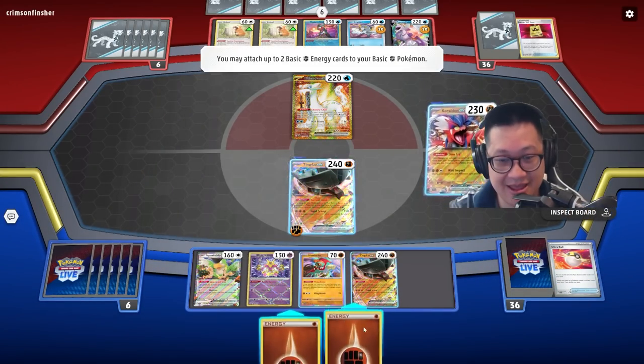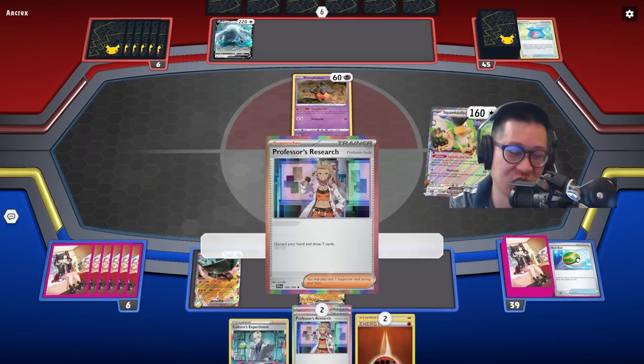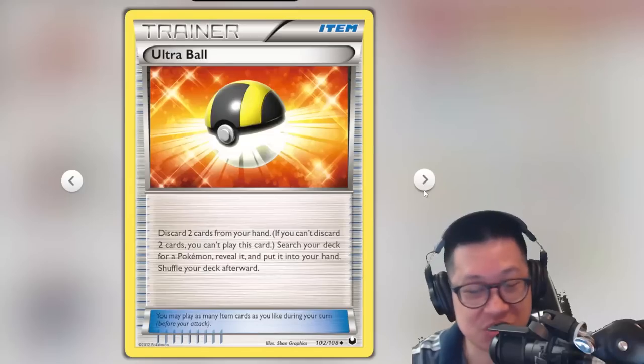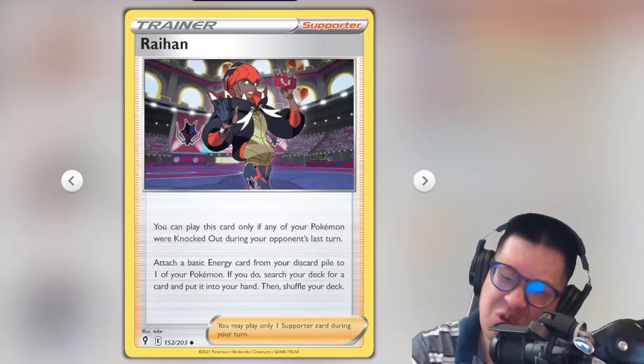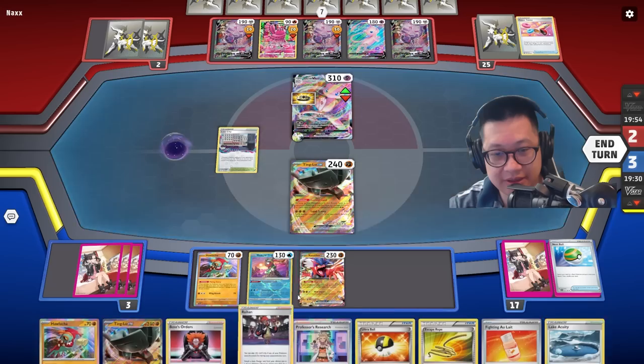Now you have to start the game with Koraidon, because there's no way you can get that many energies on Ting Lu fast. Which means you have to find a way to discard energies early. Squawkabilly's ability is one way. Professor's Research, if you're going second, is another way. Just straight using Ultra Ball is another way.